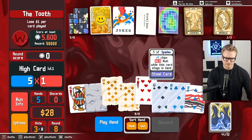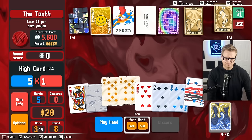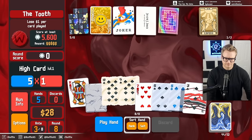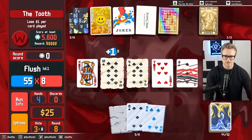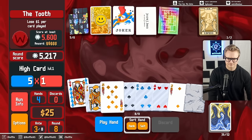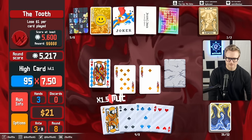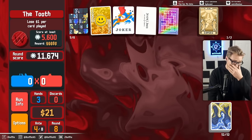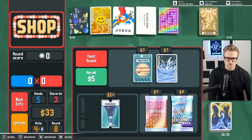I could actually play a flush here. Yeah, Vampire would go kind of nuts. Play a high card here. I don't know why I played so many cards — it cost me money. So we just need to gain a bunch of money and roll hard for Vampire.